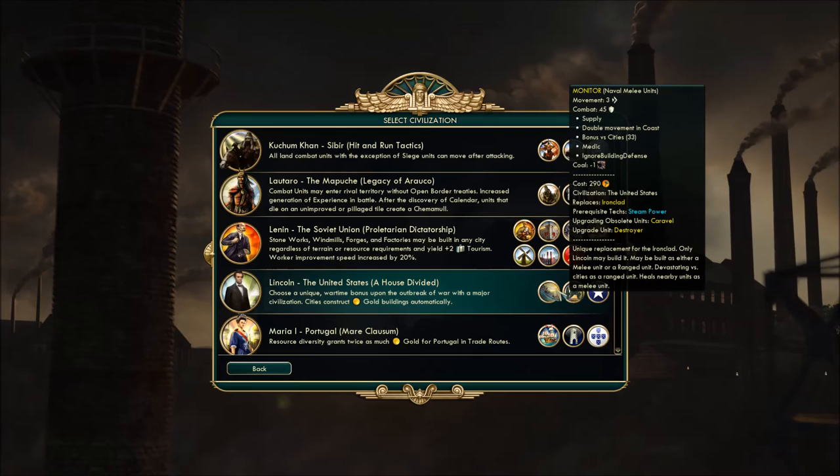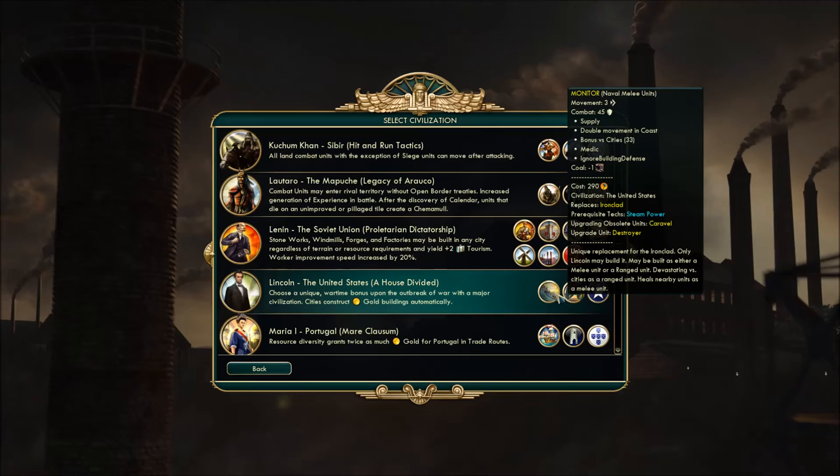You have a Monitor, an ironclad replacement. There are two varieties — melee and ranged. If you upgrade it, it only goes to the melee unit; the ranged unit is the scary one, because it actually has a three-tile range and has a bonus versus cities. So it's kind of like a seaborne artillery piece. Frighteningly good — sit it up to fire and just blow the crap out of everything. These are really strong. A reason to have excess coal is Lincoln.